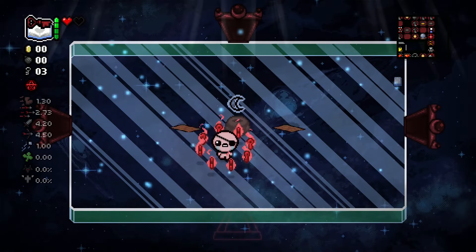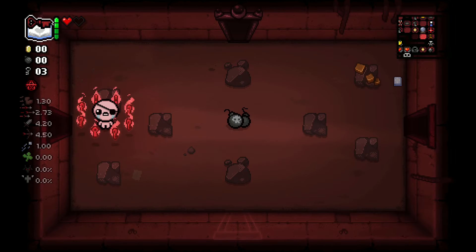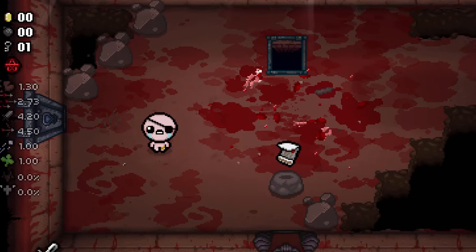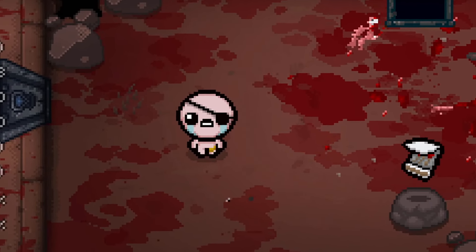You can also open red rooms by using the red key combined with the Book of Virtues — there's just a small chance of it happening, but it does happen. Maybe another video on how to unlock tainted characters — let's go!